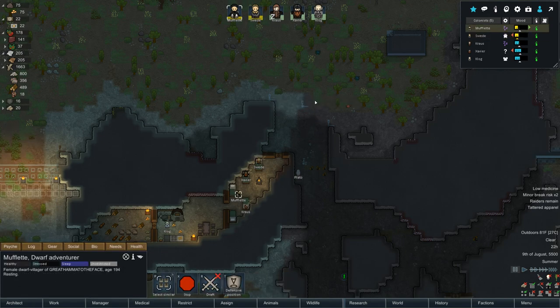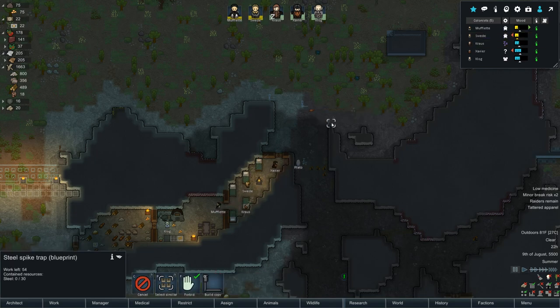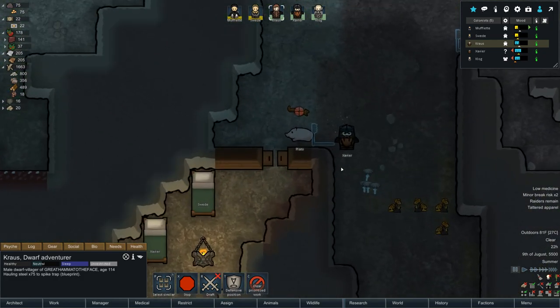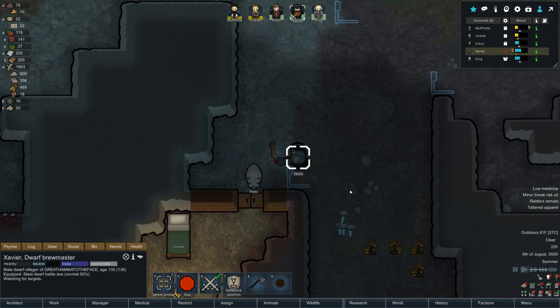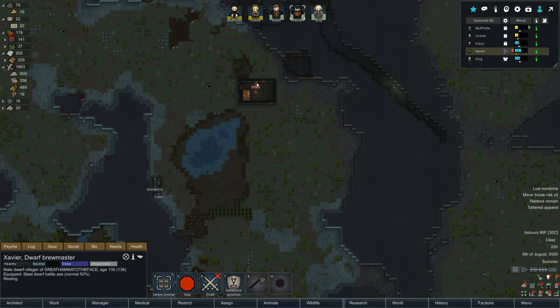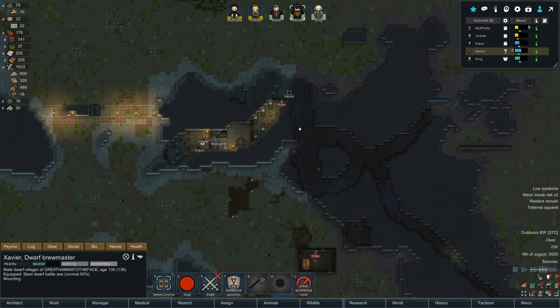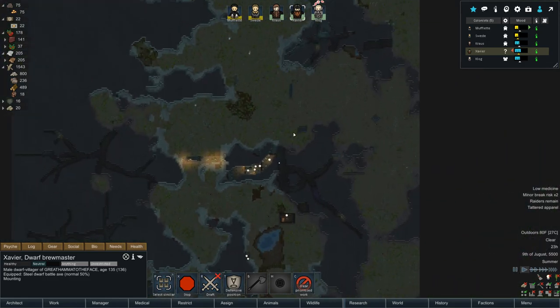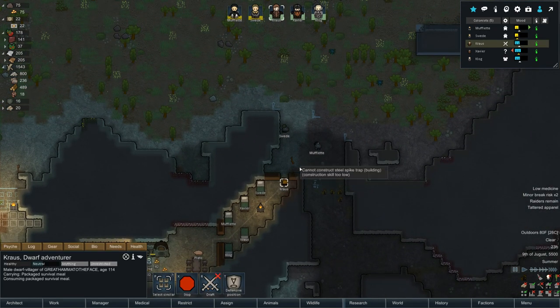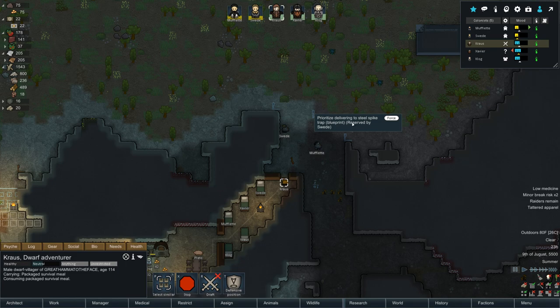Let's put a steel trap here, here, and here. Swede, prioritize working on that trap. Krause, take the middle one. Everyone's busy. Can we build four traps somehow? Krause, go go go — wait, what's that noise? There's an enemy squirrel — I forgot about that. That's how I ended the episode last time! Now back to mounting Titan the war boar. Clog, you're at 39 work — I don't think you'll get that axe done in time.